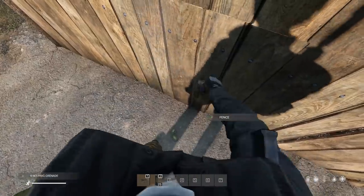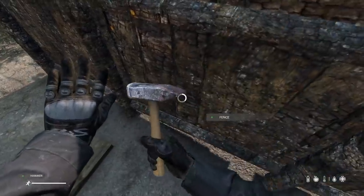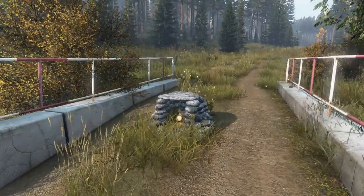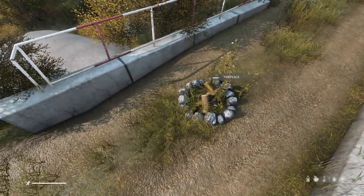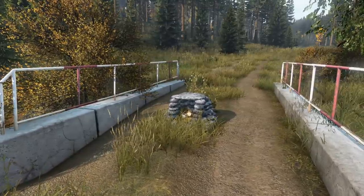It takes 5 grenades to destroy a wall. However, you can repair a damaged wall with a hammer and the materials used to make it. The stone oven is immune to rain and wind effects. The fireplace with a stone circle has a lifetime of 2 days, while the stone oven has a lifetime of 7 days.